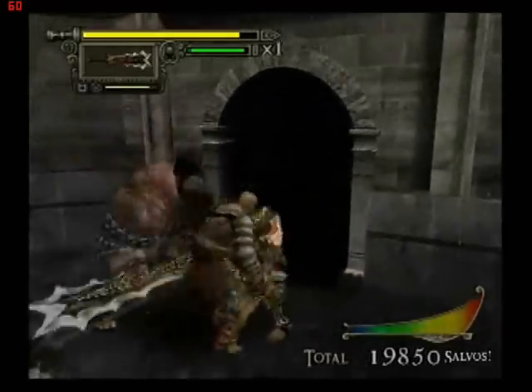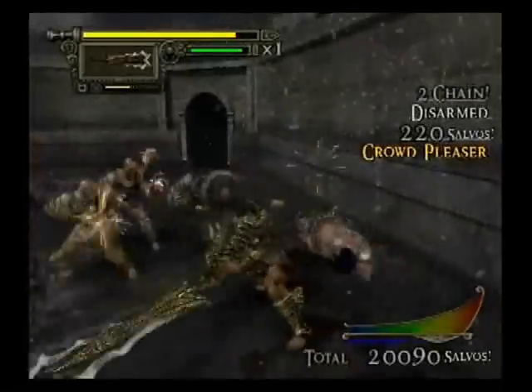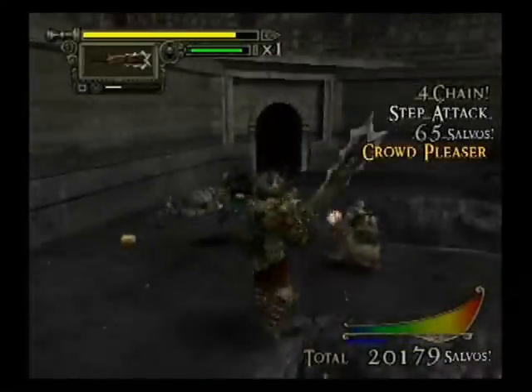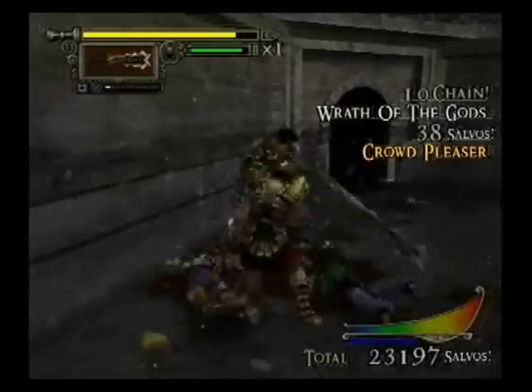I hate it when guys have got morning stars. Morning star enemies are easily the most dangerous in the game because they can stunlock you and really mess up all of your attacks. There we go — the square move is a great move with this sword.